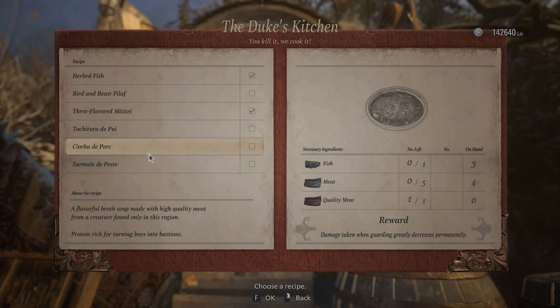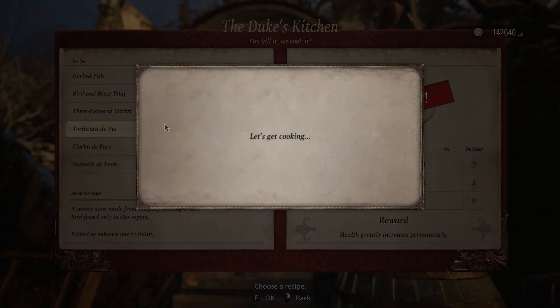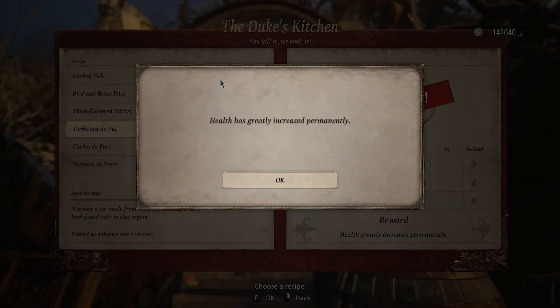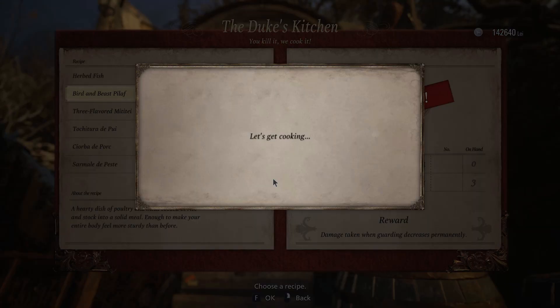We need one more meat for this one. This one we only need one poultry, so we've gathered all the ingredients — it'll greatly increase our health. We can get this one too. We've gathered all the ingredients. Where is he even cooking these things? I wouldn't mind having that again.